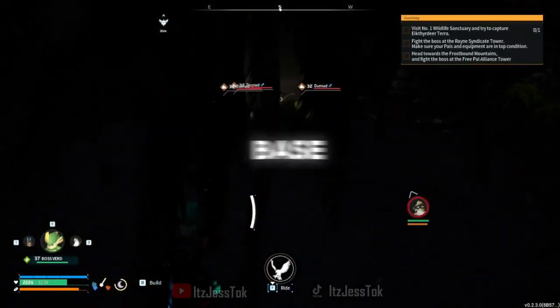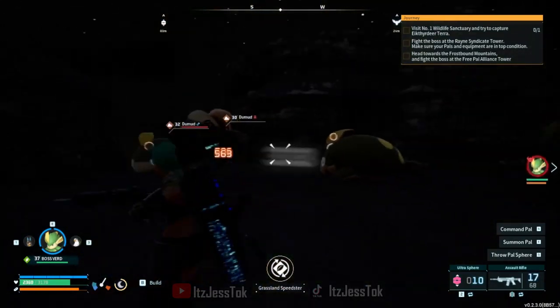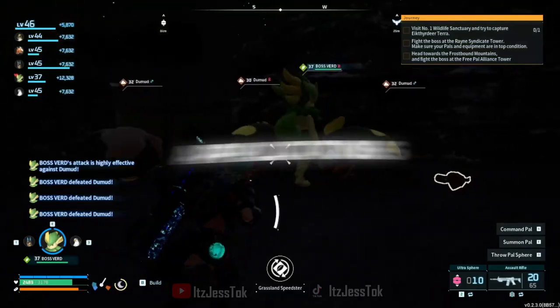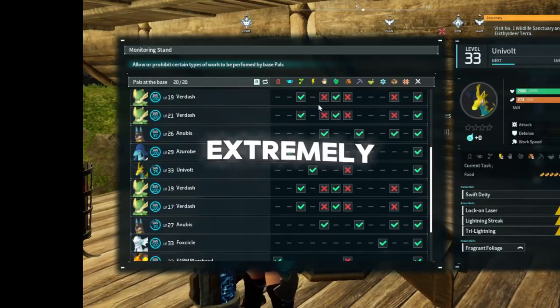He's a strong base pal, as he performs numerous well-sought-after tasks, in addition to having level 3 harvesting. Overall, he's a strong pal who gives you grass applications, which is a strong partner skill in and of itself. Nothing flashy, but extremely useful.